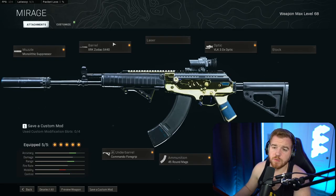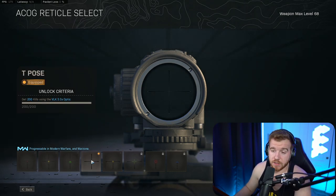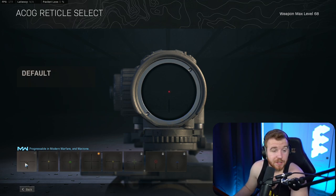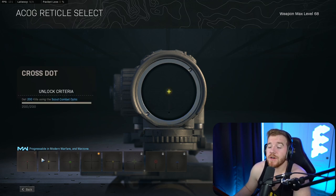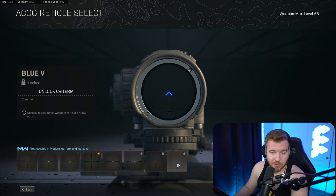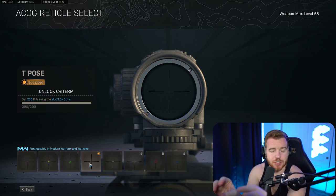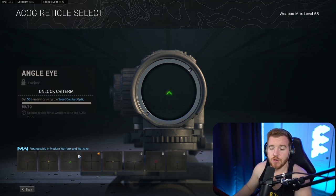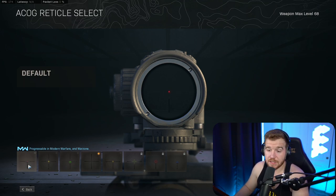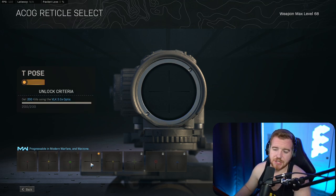The reticle is where most people are really messed up. For this gun you want to run the T-pose — if you can unlock it, it's very good. But honestly the default is really good as well. I would not touch any of the others. The blue dot on this is not optimal. Why are these two so good? They're simple — nothing distracts you, nothing jumping up and down. You always know where the middle of the reticle is at all times.